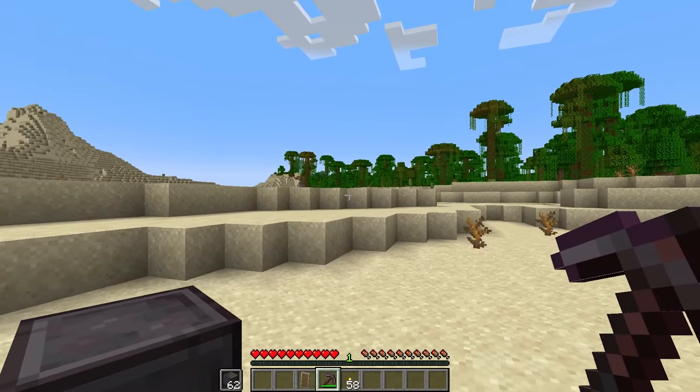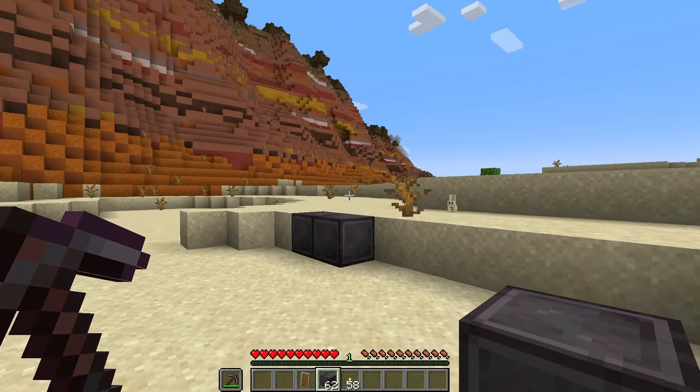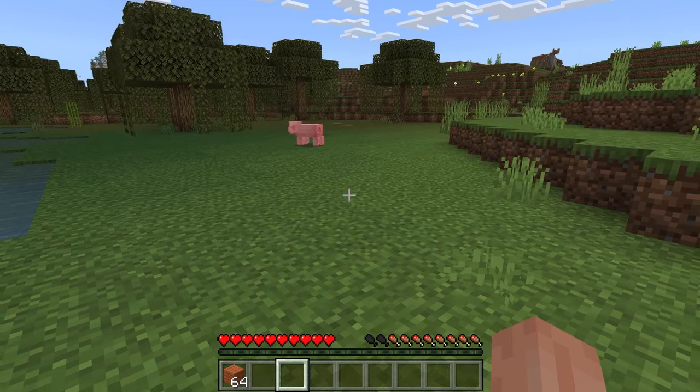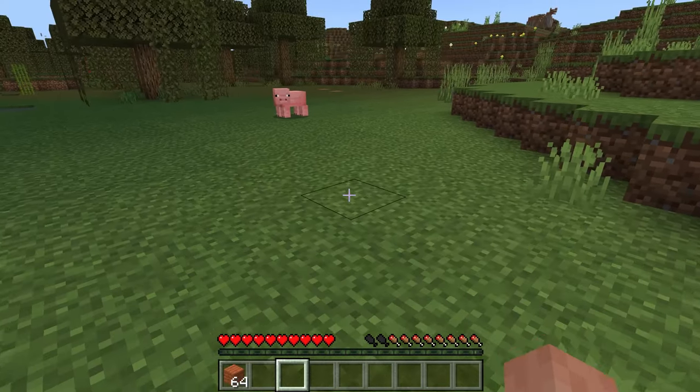And even if the item doesn't do anything, like a pickaxe, if you hit F it will move it over into that shield slot. That's really, really cool. Except if you're on Bedrock, where no matter what you do, if you place something in your shield slot other than a shield, it just drops to the ground. When are we going to get this feature on Bedrock? Come on!